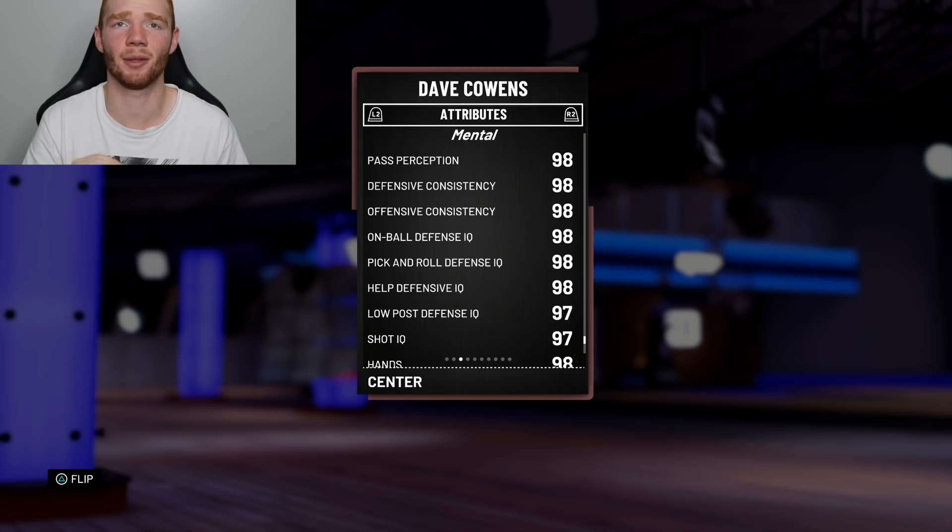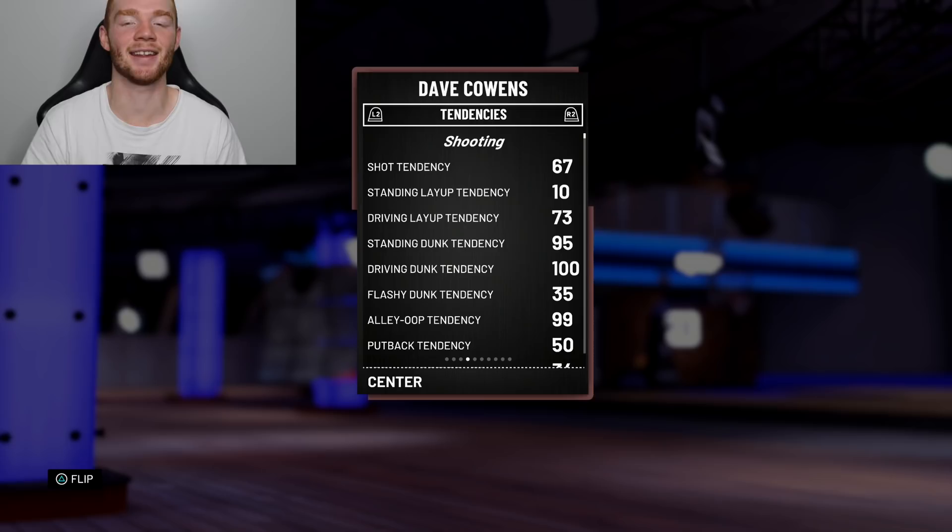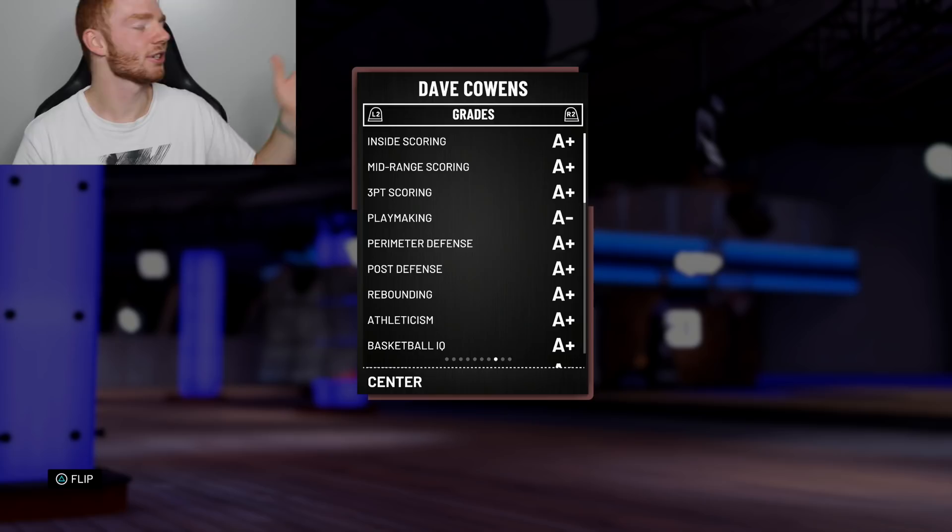So this is literally one of the best cards in the game. His dunking tendencies are at 100 for driving and 95 for standing, also 99 for alley-oop. The system of proficiencies are perfect except for triangle.